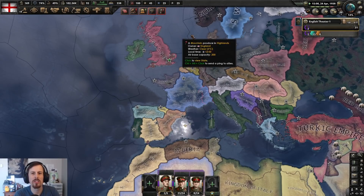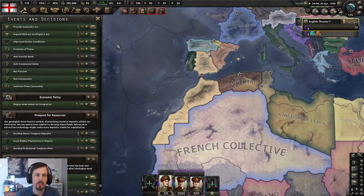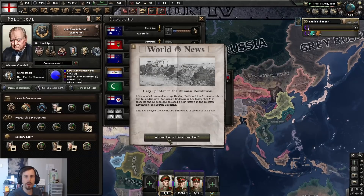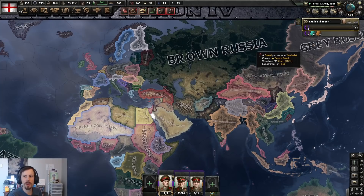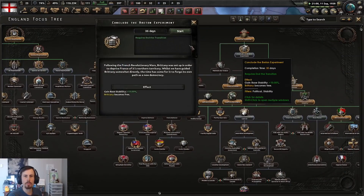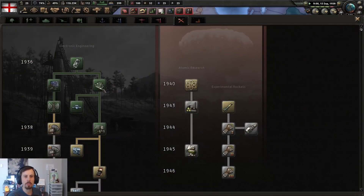Maybe I picked the wrong country to play, because there's not really a whole lot you seem to be able to do as England or Great Britain. Should I not be able to change to Great Britain yet? I guess I'm just England. But there's a Grey Russia now — a revolution within a revolution. You've got a Brown Russia, a Grey Russia, and the Red Caucuses. I'm going to conclude the Breton experiment — I get extra stability if they become free, so I'll take the stability over having Brittany.